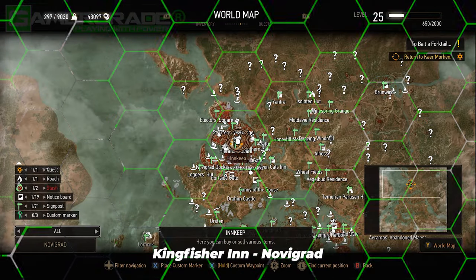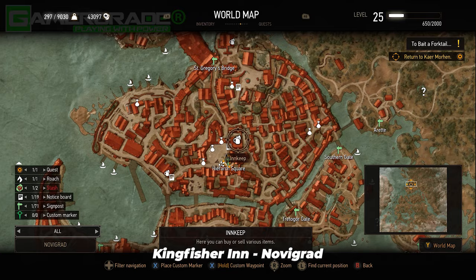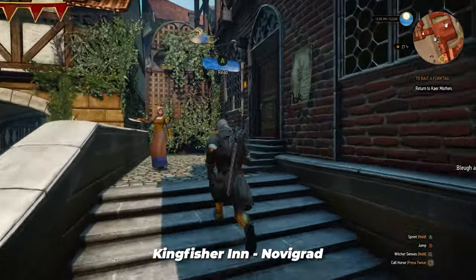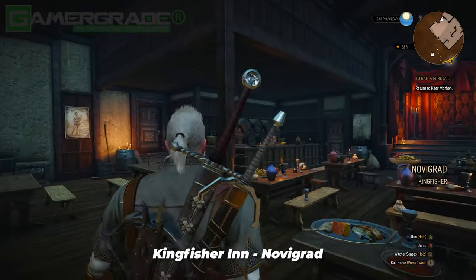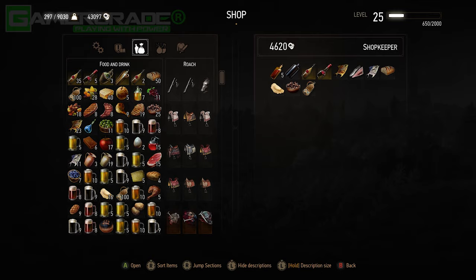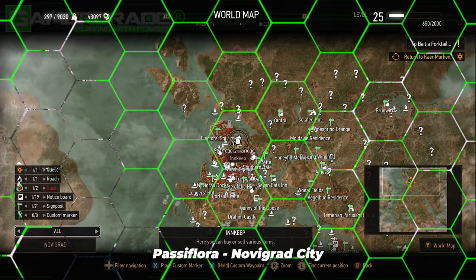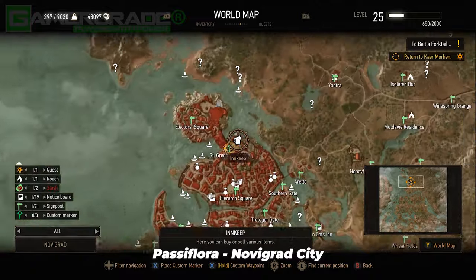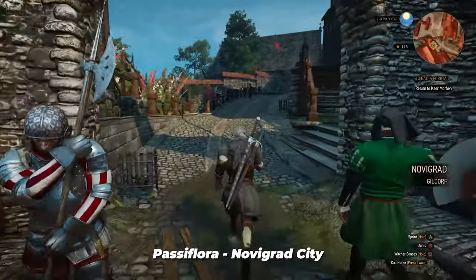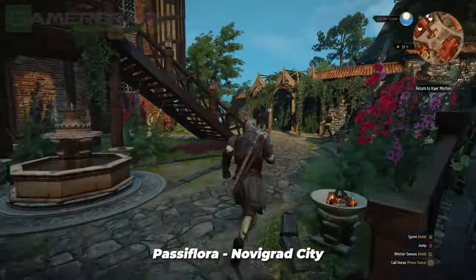Seventh is Olivia the innkeep, found inside the Kingfisher Inn in the north-east corner of Hierarch Square in Novigrad City, directly behind the notice board. Also worth visiting is Marquis Serenity, found inside the Passiflora brothel — also classed as an innkeeper — located just north-east of the St Gregory's Bridge signpost in Novigrad City.